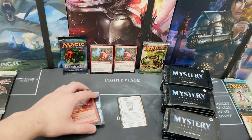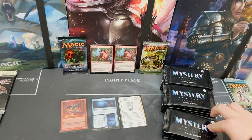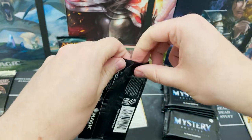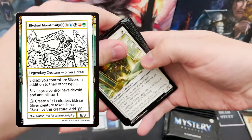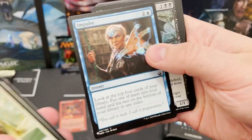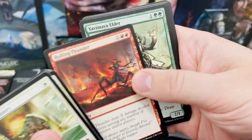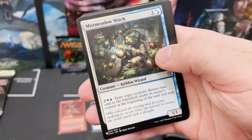So we'll go: playtest, rare, retro. They have these playtest cards which are really cool — you've got ridiculous cards like Sliv-Dravi Monstrosity or something like that. They're almost like the joke sets, the Un-sets. They're really really fun, and some of them are worth a fair bit as well.